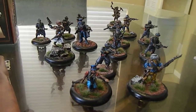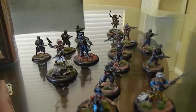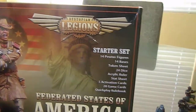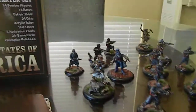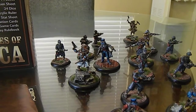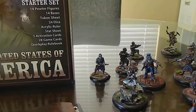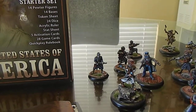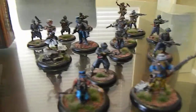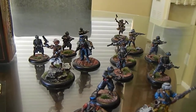Just throwing some paint on because I'm going to play them in about a couple hours. So these are the miniatures you get in the Federated States of America — this is for Dystopian Legions. Right now there are four factions: Prussians, Kingdom of Britannia, Empire of the Blazing Suns, and Federated States of America. So four factions. The box set runs you about $70, but you do get a lot of stuff in it.